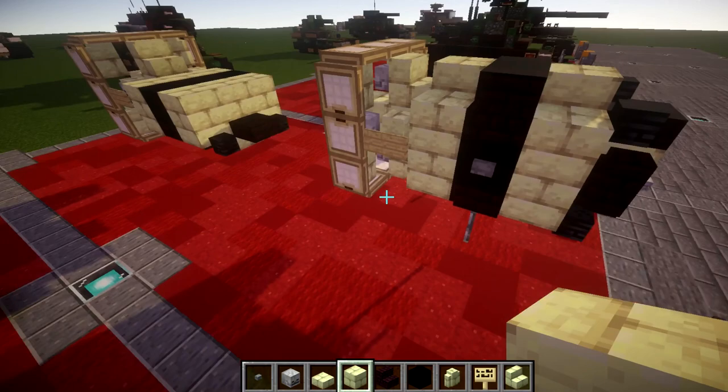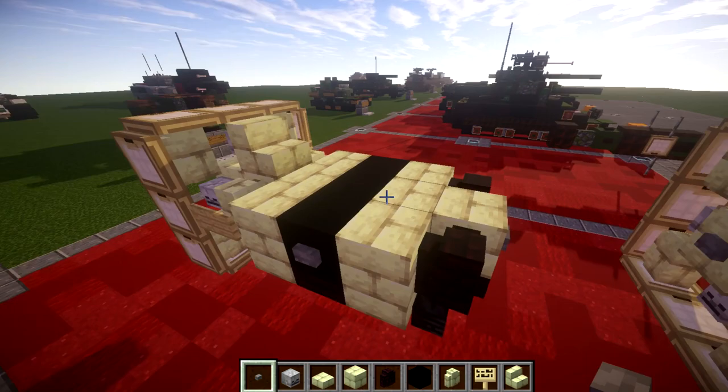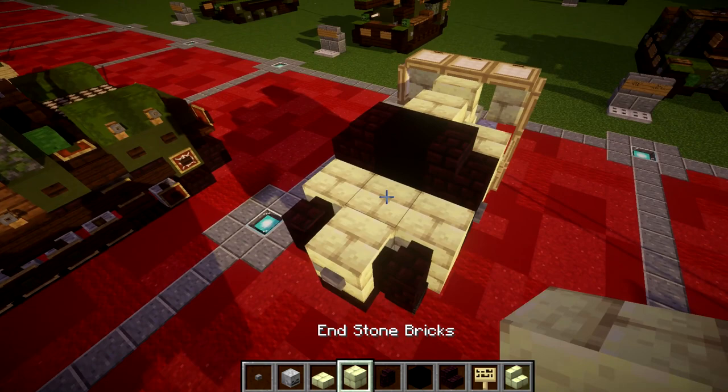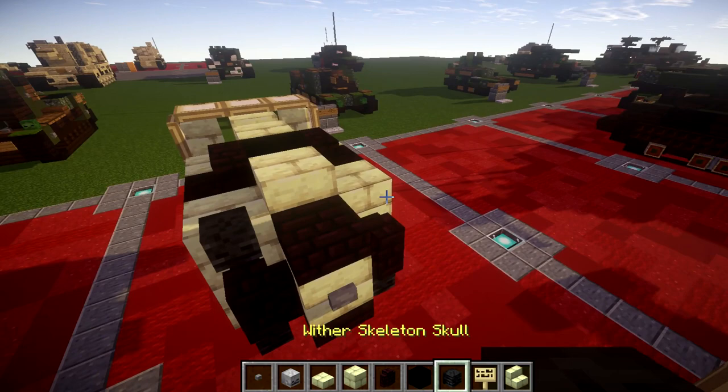We want to go ahead and place down an end stone block in the middle, followed by a nether brick wall to both sides of that block. Coming off this end stone block, we're going to place down a stone button on the front, and then a stone button on both of these black concrete blocks on both sides. Once we have that done, we're going to place down an end stone block on top, end stone slab to both sides, black concrete block on top, nether brick stair to both sides, end stone block right here, a nether brick slab to both sides, and a nether brick slab on top of this end stone block, followed by a wither skeleton skull coming off those two slabs.